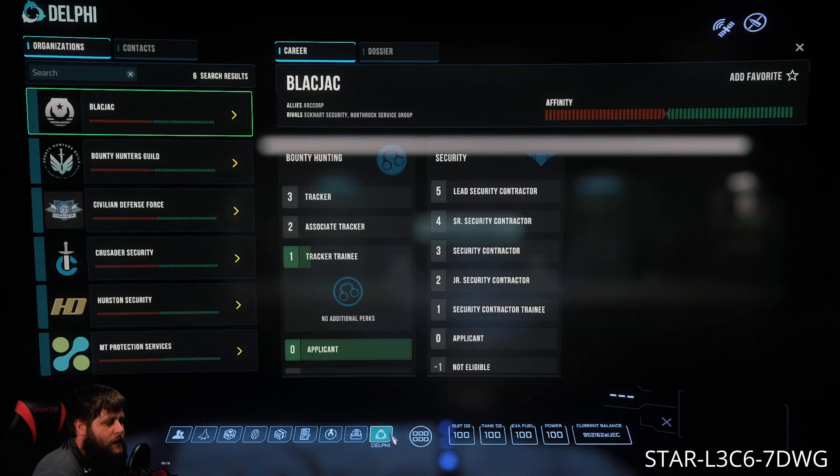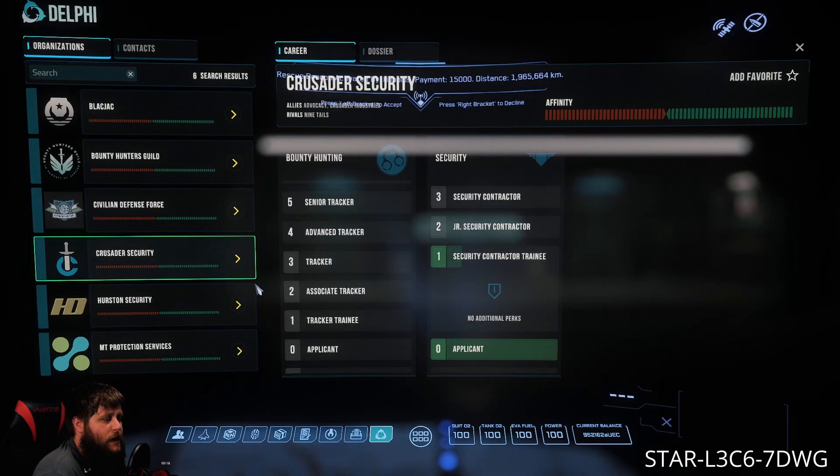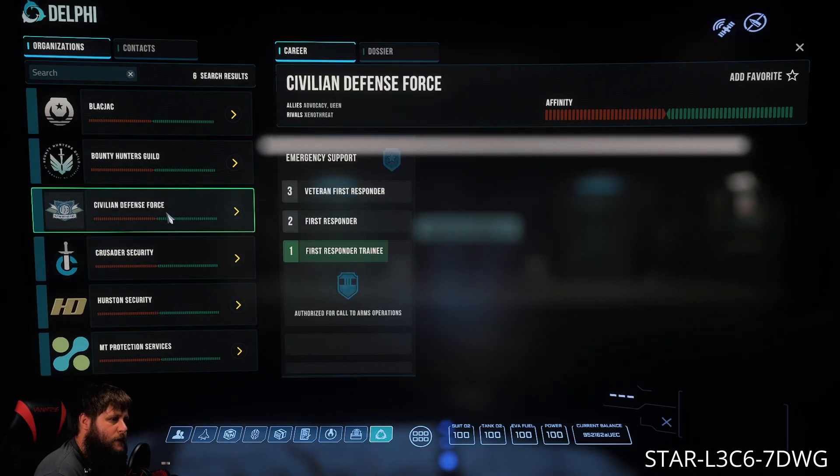And lastly we have the Delphi tab. This is gonna be everything concerning your reputation with each area and faction in the game. Right now I've been running around Crusader — I'm still new and took a long break. As you climb the ranks the rewards will get better, the missions will get harder, and there's a lot of different stuff you can do, so definitely check it out.